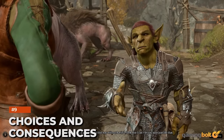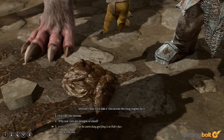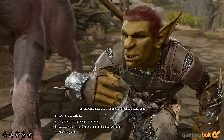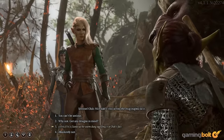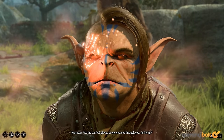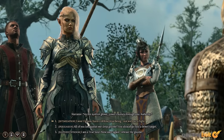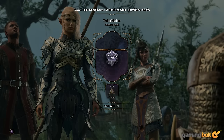Nearly every choice has a consequence, which can intertwine with the main campaign in different ways or outright change it. For example, you could side with the goblins in Act 1, or alternatively, using the powers of the Tadpole, you could make the goblins think you're an ally and sneak in to assassinate their leaders. Companions will also react to your decisions, even leaving the party if they disapprove enough.